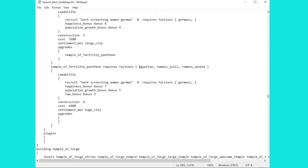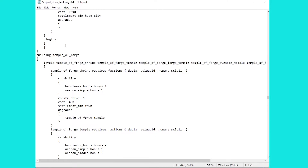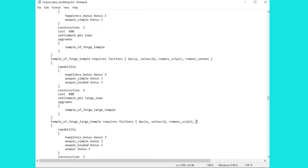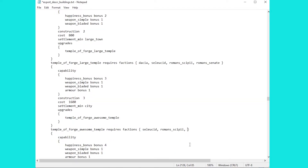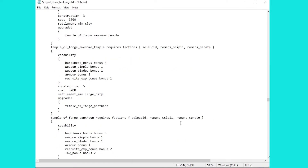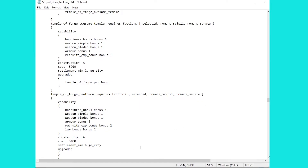Now at this point we've got ourselves the Pantheon, which is great — we now have access to it just like the Julii. But the Temple of the Forge might be the one you want to focus on more specifically. You can choose whichever you like and add yourself to all of them if you so wish, but I'm going for the Temple of the Forge because it gives you extra weapon and armour upgrades. As the Senate we can now get ourselves gold armour and gold weapons, which is just magnificent. So I'm going to add us in to each of these sections here, giving us the Pantheon of the Forge. Let's save this and load the game.